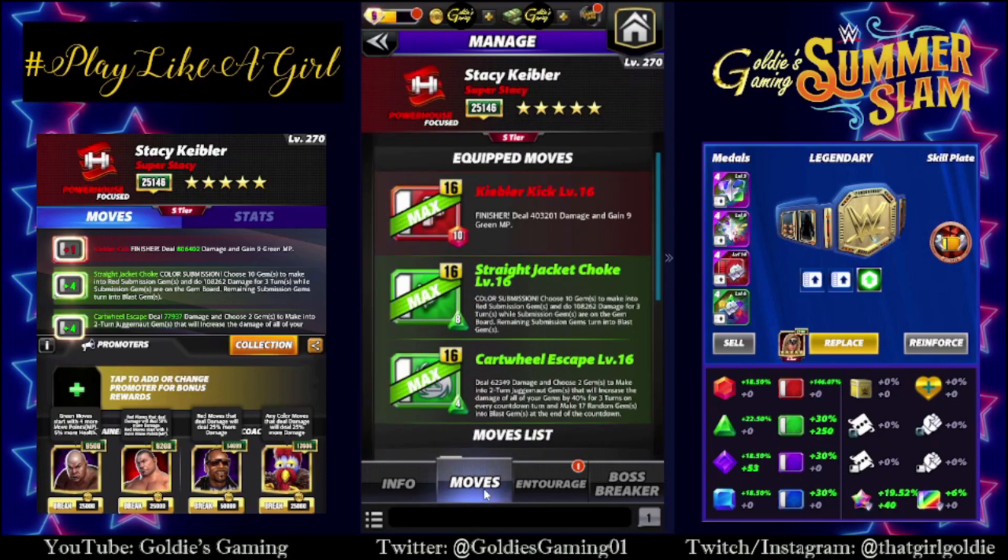We are going to do some red move focusing. I'm going to start with the 3-star build — the Finisher, the Keebler Kick — 10 MP, deal 403,201 damage, and gain 9 green MP. We're going to run this alongside the Straightjacket Choke and the Cartwheel Escape. Not going to bother using this move at all, it's just there for aesthetic.